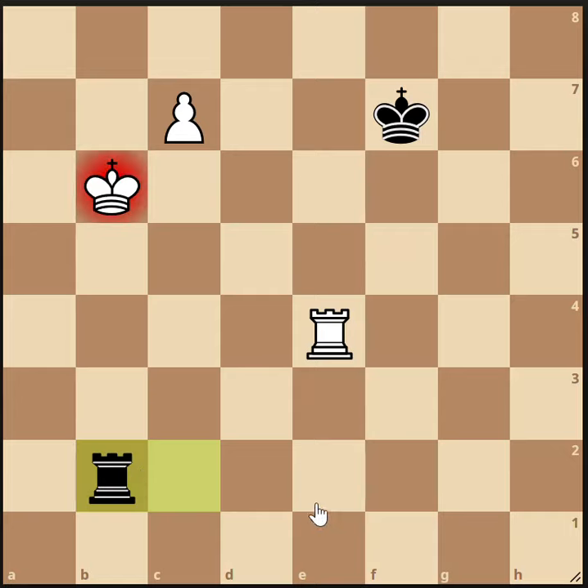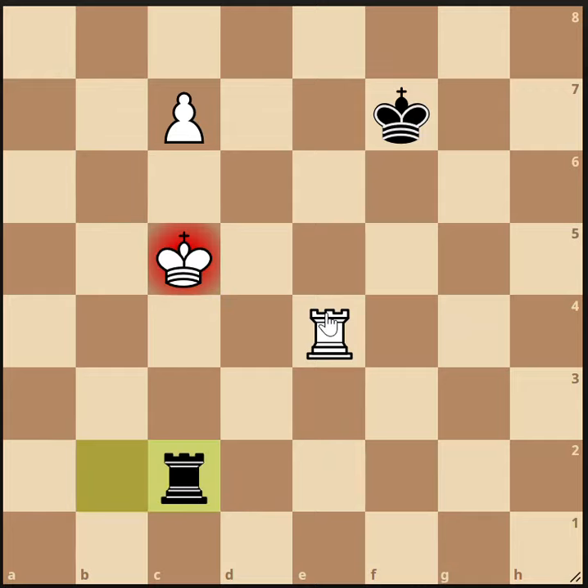If he checks us again, we play our king up to c5. And if he checks us again, we've got our rook ready to build that shelter. By the way, putting the rook on c4 has another name — it's traditionally called building a bridge. I'm not sure why; I don't get the metaphor. I'd rather call it a shelter, but that terminology 'bridge' is very common, and it's due to Aaron Nimzowich.